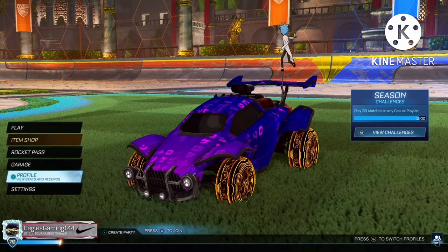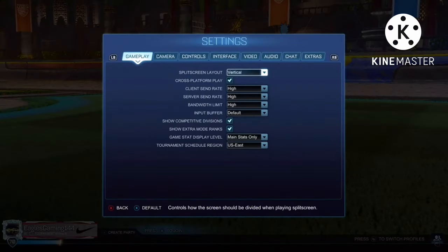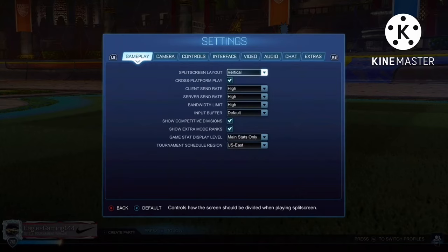To enable this, go to Settings. Once you're in settings, you'll see options like gameplay, camera, controls, interface, video, audio, chat, and extras. Go to Gameplay, then scroll down to Gameplay Stat Display Level.